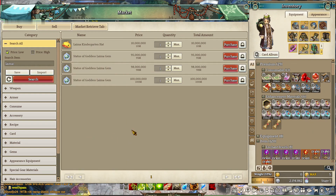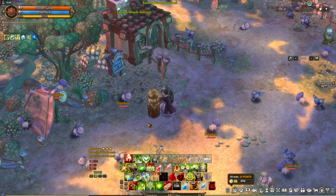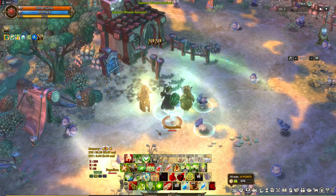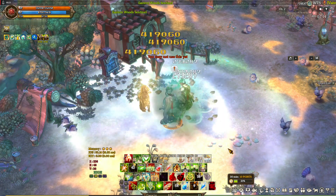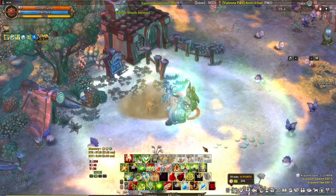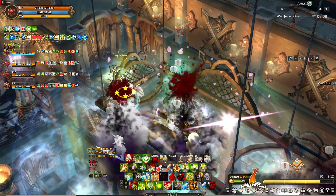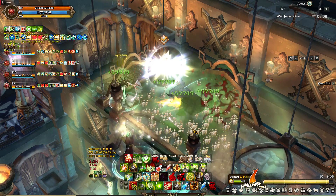Before erecting the Laima statue, make an Osserin statue first because it will make the Laima buff remain on you even though the statue is gone. Remember: use Osserin statue first, then Laima statue. Of course, Diem has a lot more to offer — like the Oss statue, which is your offensive statue, and the World 3 statue, which silences enemies. Amazing class for challenge mode. If you have any questions about it, just ask in the comment section below. And that's Diem — a must for challenge mode and endgame content that does not require much movement.